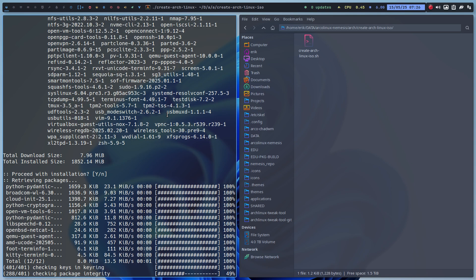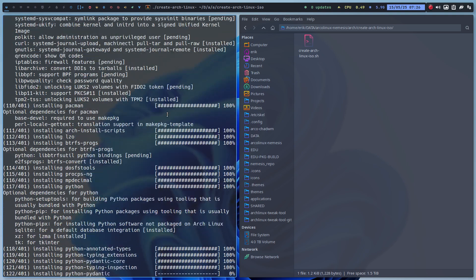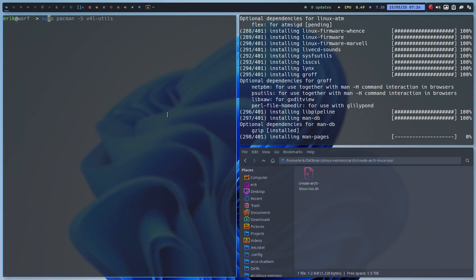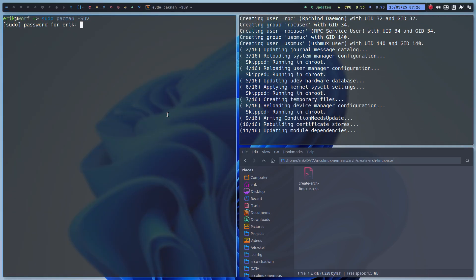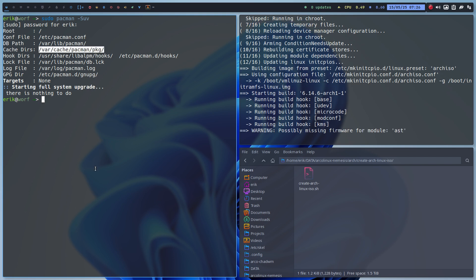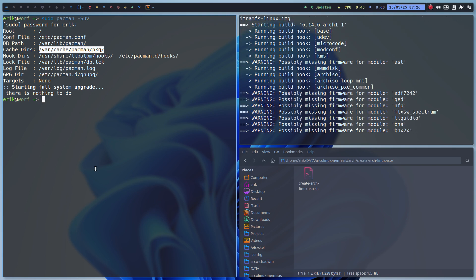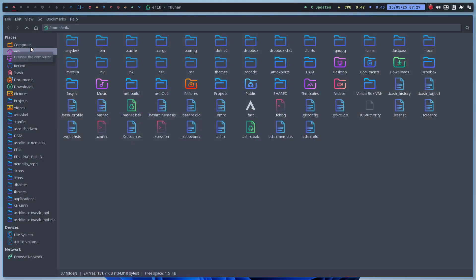Getting all the packages — not that much anymore, the rest is already in my cache. What is cache? Cache is this: sudo pacman -Suv. It's the space on your computer that gets bigger and bigger — it keeps versions of all the packages.